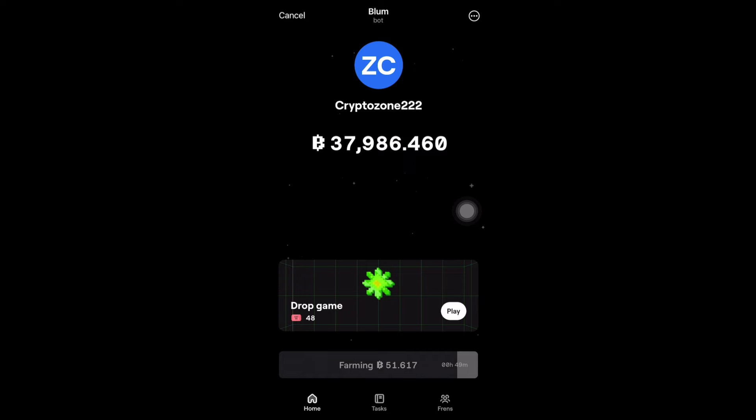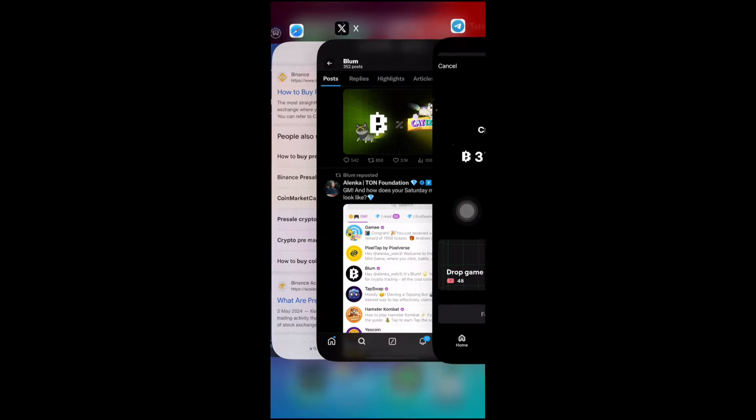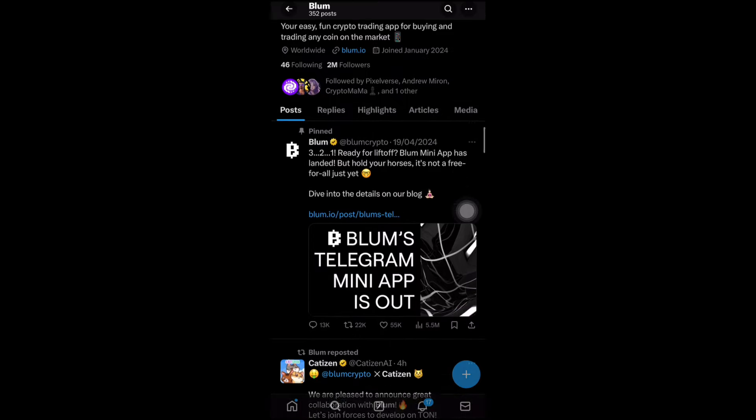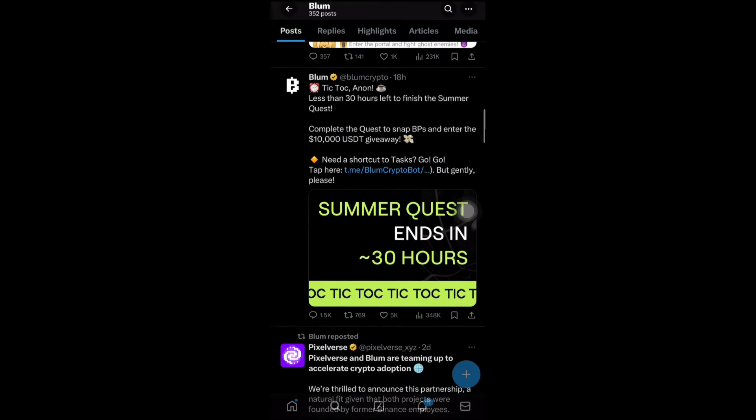I'll also be telling you some other things you need to know about the game cards and how to use them. Right here, you can see that Bloom enables us to farm Bloom points on a 7-hour basis, so you can come back and claim your Bloom points every 7 hours. Here are the tips on how you can increase your referral earnings. But before we go to the tips, let me quickly review some things I saw on the Twitter page — this is the Bloom Twitter page, and this is the post they made about the Summer Quest.